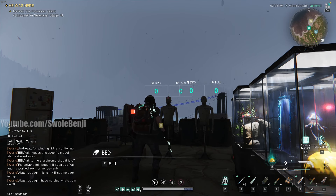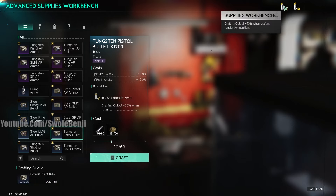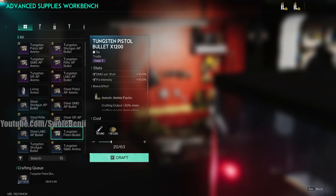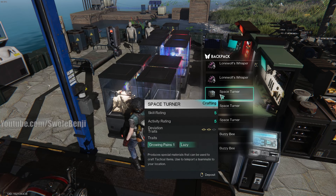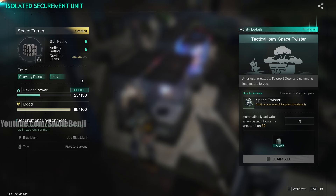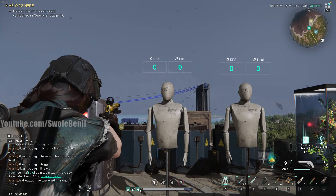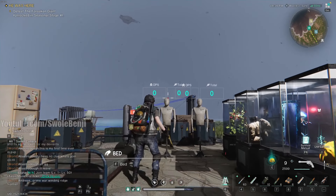One of my favorite things about running double pistols is you just need to carry one ammo type. Pistol bullets are so economical — if I craft 1,200 bullets with the 50% bonus, that lasts me all day. Also, a great thing about pistols is their durability lowers very slowly — these things last all day before you need to repair them.